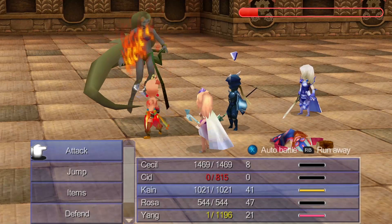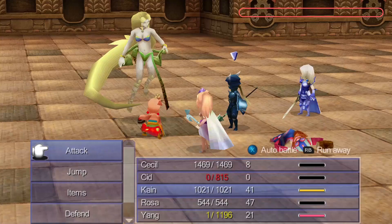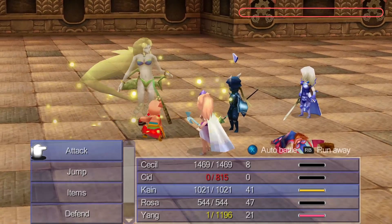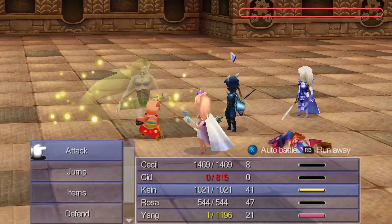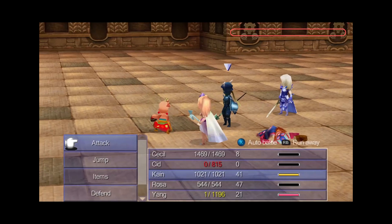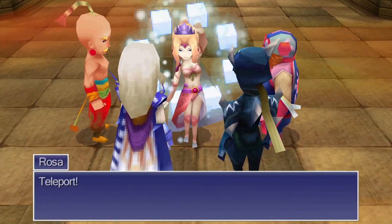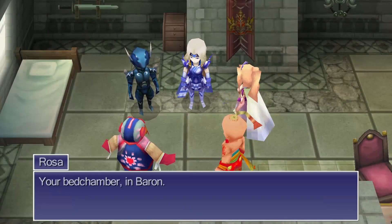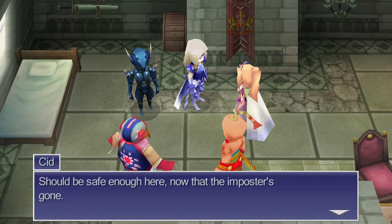Depending on the damage roll we get, Yang will either do a third Focus or just attack right away to knock out most of Barbaricia's health. As long as Yang doesn't miss, Barbaricia will either die now or after Kain does one more attack. On the off chance Yang misses — well, have fun recovering. The tower begins to collapse, so Rosa will save us by casting Teleport, bringing us all the way to Cecil's room. So I guess the Tower of Zot is hidden somewhere in Cecil's room?